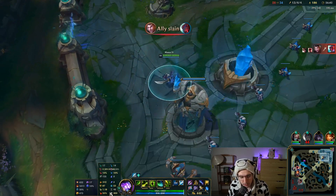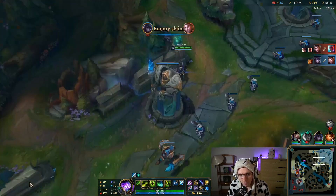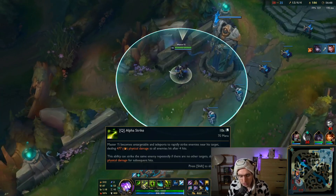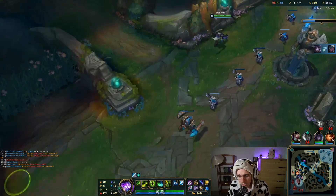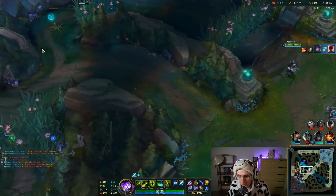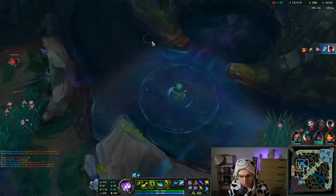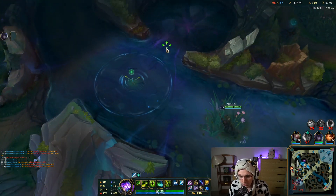10 seconds on Alpha. When we get a reset, we lose 7 seconds plus 2 seconds from Transcendence — that's 1 second left. Auto attack and Alpha's back up. And unlike the on-hit build, the Alpha actually does damage. You're using the Alpha Strike to do damage, not just to dodge and other things.